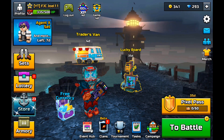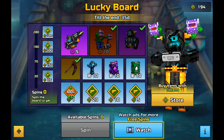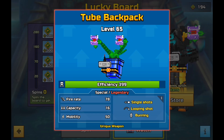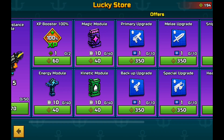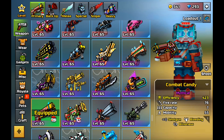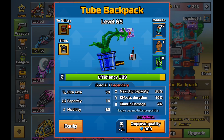This is the pixel pass. By the way, shout out to the subscriber — he basically said that the two backpack was gonna be here, and it is in here. You guys do not have to go to lucky board to purchase this weapon. It's basically a special right legendary.